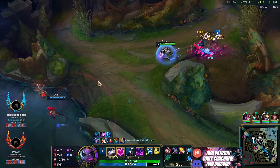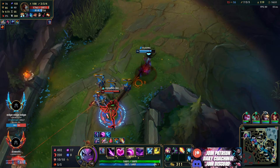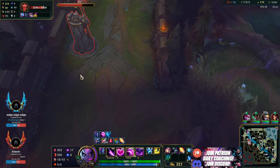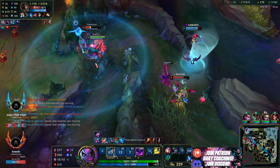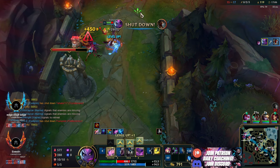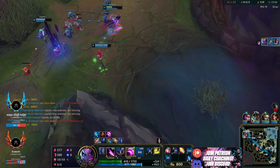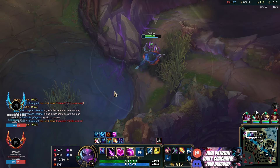We'll just do Raptors here. We're almost level 11. Can we just kill the Fiddlesticks? I think we can — I've got a Banshee's shield. I don't even need to ult, but I'm not going to risk it. I'm pretty sure it ramps up one more tick and it's going to kill me, so I won't risk that. We get the shutdown, 150 gold.